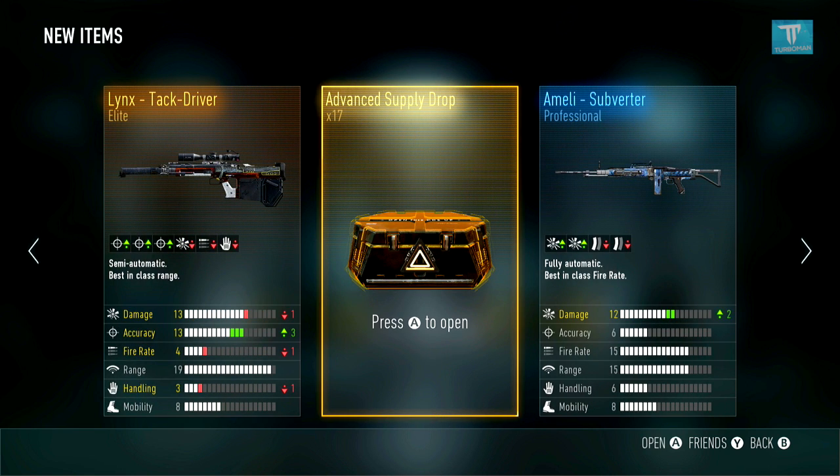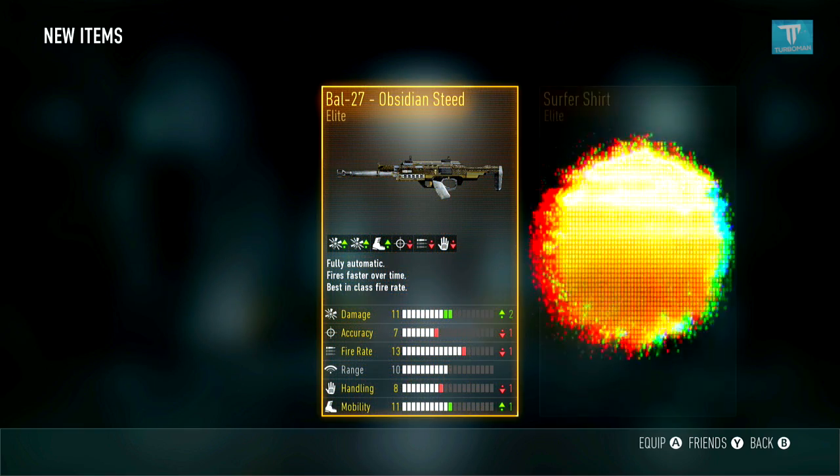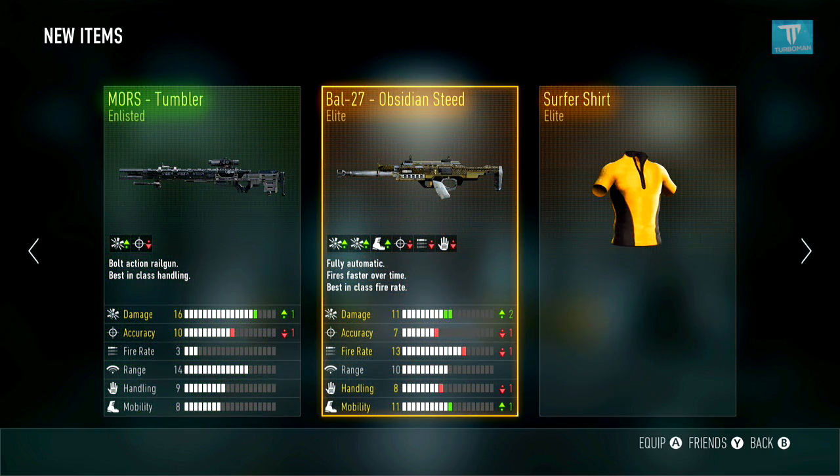It's an elite, so can't complain about that. Let's keep going. Oh snap — I don't know what it is but this is literally the fourth Obsidian Steed that I have. I actually do have the Royalty version too, and the Inferno, so I have so many Bow 27s.